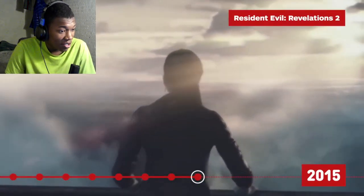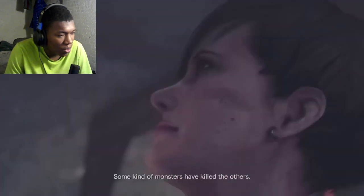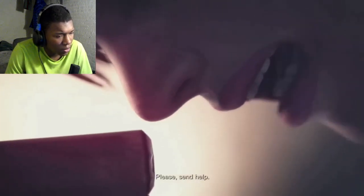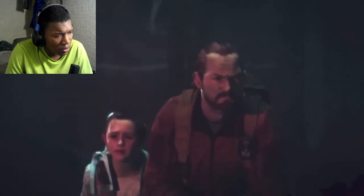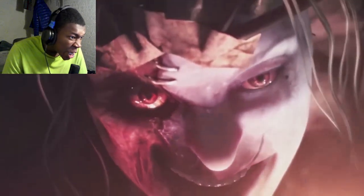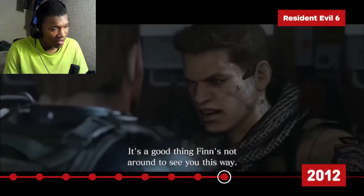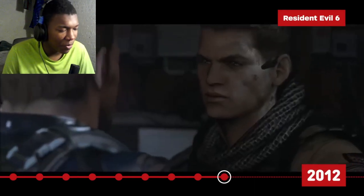Resident Evil Revelations 2 is set between Resident Evil 5 and 6 and returns to Claire Redfield for the first time. I never played this one either, I'll be real. It's told across four episodes, each divided into two parts: a past sequence featuring Claire and Moira Burton, daughter of former STARS member Barry Burton, and a present timeline starring Barry himself, who attempts to locate the two women. As if one Wesker wasn't enough, Revelations 2 introduces a new member of the Wesker family — Albert's sister, Alex. Albert's whole family is just evil.